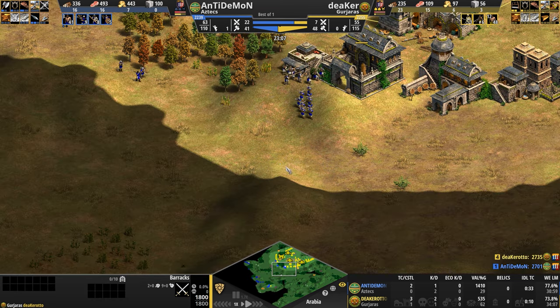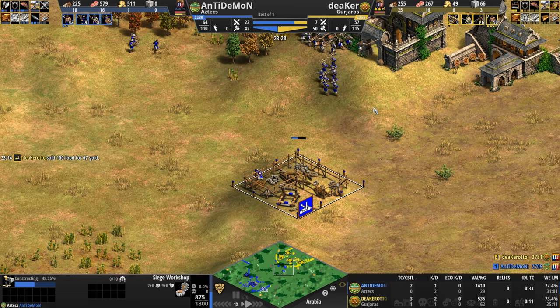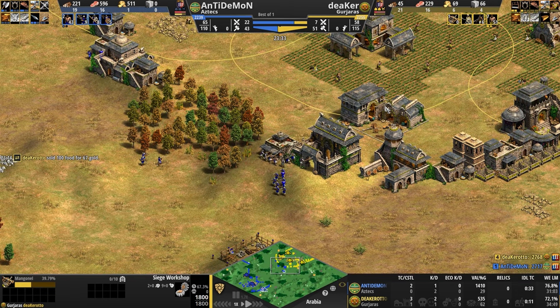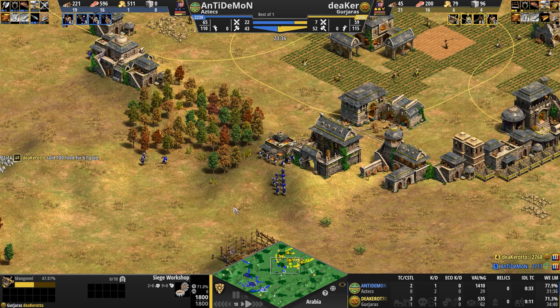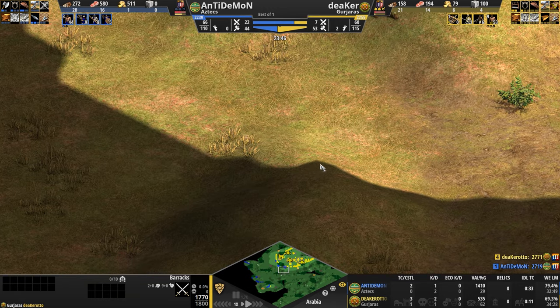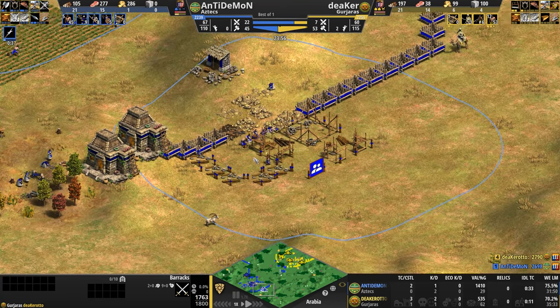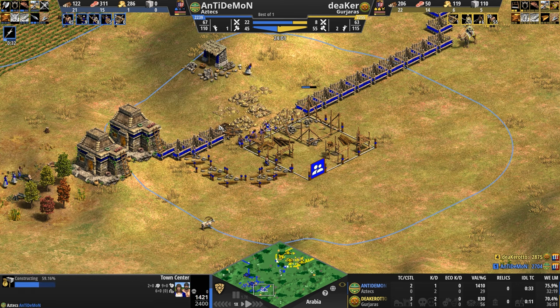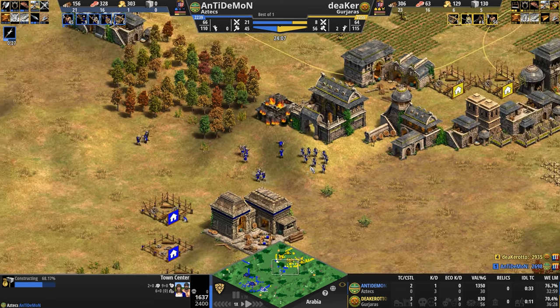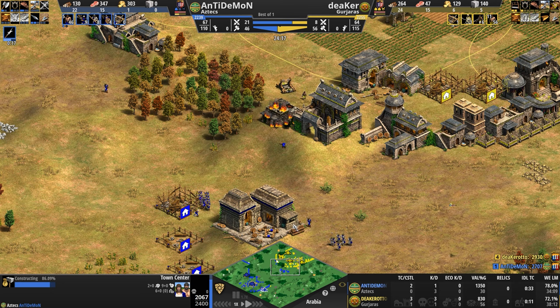He doesn't want to reveal it to yellow. Look at that — beautiful placement by Anti-Demon. What incredible game sense. Had he put it here, yellow would be fully aware and have all the time in the world to prepare, even though yellow is already building a mangonel. How many of us would have known to put it in exactly this one little tile corner so that it's not seen by your opponent? Incredible game sense. A third town center going down for the Aztec player. And now the mangonel is out and Anti-Demon has to disengage.